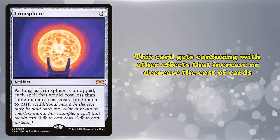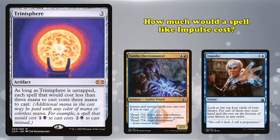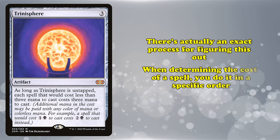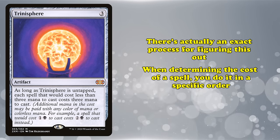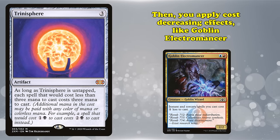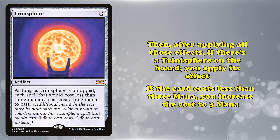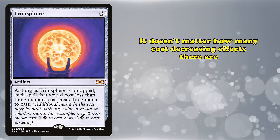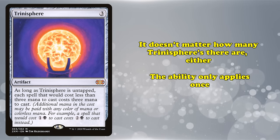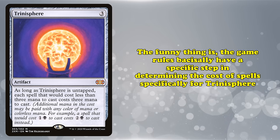This gets more complicated with other cards that increase or decrease the cost of spells. If you have a Goblin Electromancer and your opponent has a Trinisphere, how much will an Impulse cost? What about if they have a Sphere of Resistance and a Trinisphere? What if they have multiple Trinispheres? There's actually a process for figuring this out. First, you add all of the cost increases from cards like Sphere of Resistance. Then you apply all cost decreases from cards like Goblin Electromancer. Then, after doing all that, if there's a Trinisphere on the board, you check if the card costs less than 3 or not — if it does, you increase its cost to 3. So it doesn't matter how many cost-decreasing effects your opponent has; if there's an untapped Trinisphere, it has to cost at least 3 mana. Multiple Trinispheres don't stack either, as the ability only applies once. In the game rules, there's basically a specific step in determining the cost of spells that exists specifically to account for Trinisphere.